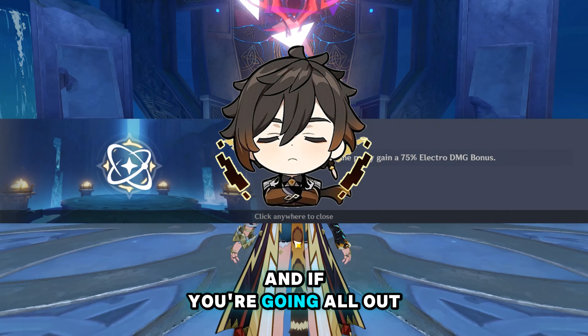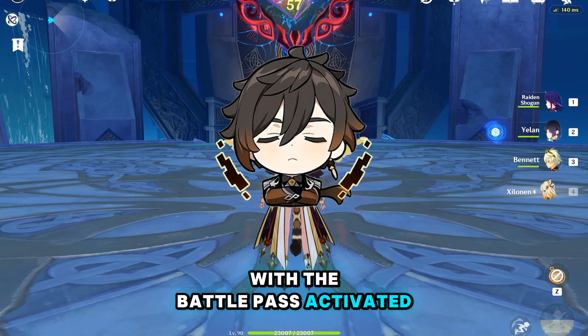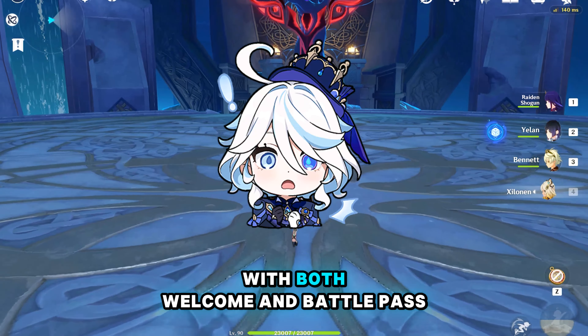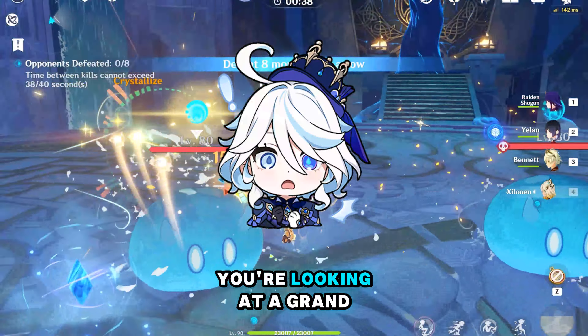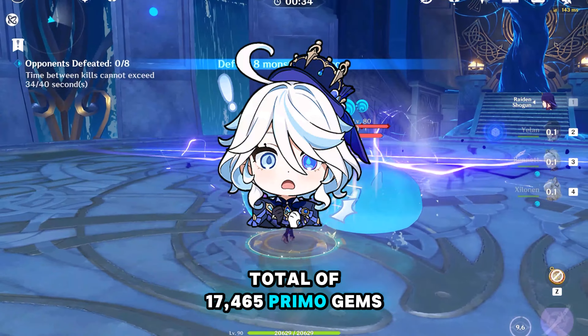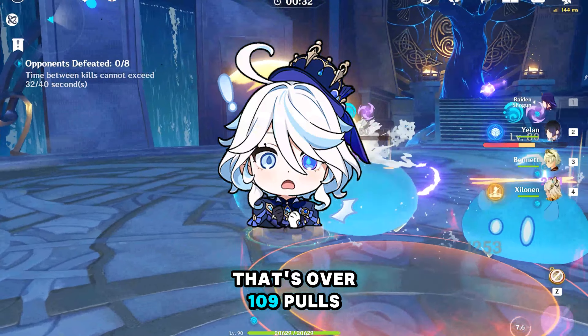And if you're going all out with the Battle Pass activated, you'll get an additional 1,320 primogems. With both Welkin and Battle Pass, you're looking at a grand total of 17,465 primogems — that's over 109 pulls.